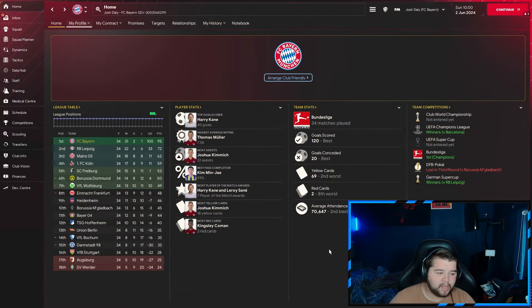Over to the real powerhouse of the video — FC Bayern in Germany. Another near-invincible season: just one loss, away to Cologne, preventing it. We won 31 out of a potential 34 games. Harry Kane with 40 goals. Thomas Müller picking up the highest average rating — the man who simply does not age. Joshua Kimmich picking up 22 assists. Kim Min-jae posting a pass completion of 93%. 120 goals scored and only 20 conceded over the entire season. We pick up two red cards but clearly manage it well, completing the treble — winning the Champions League against Barcelona and the Super Cup against RB Leipzig.